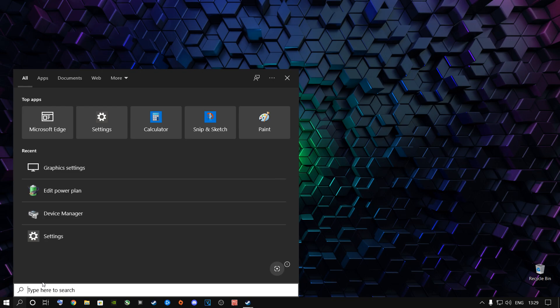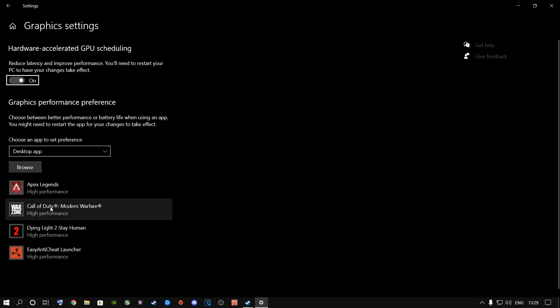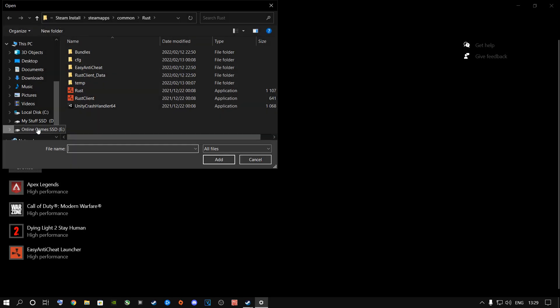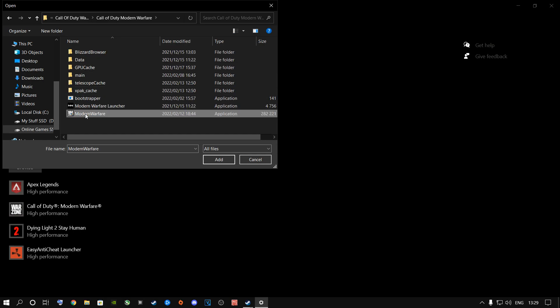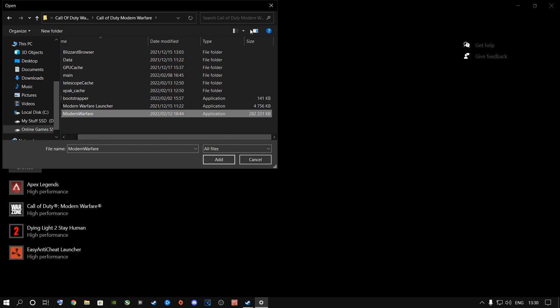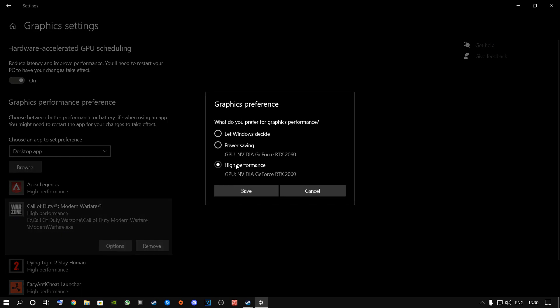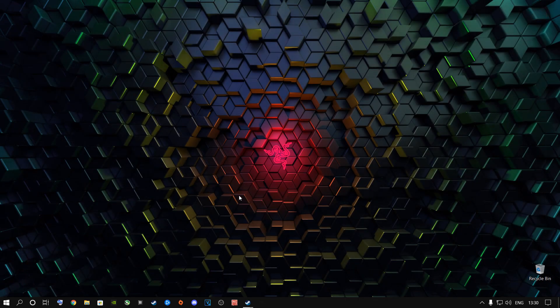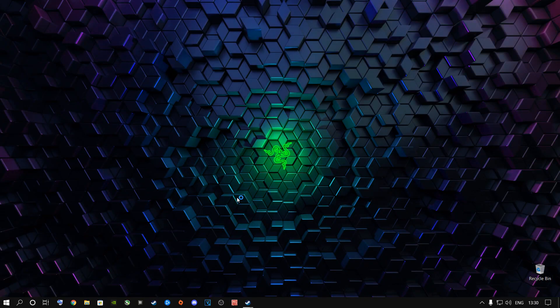The next step is to go into your Windows Graphics Settings — just type in 'graphic settings'. You're going to add Call of Duty Warzone in here. Click the Browse button, go to where Call of Duty Warzone is installed, find the .exe file which is the largest file. Click Add. Then click on Options, select High Performance, and let it select your graphics card. Then close out of this.